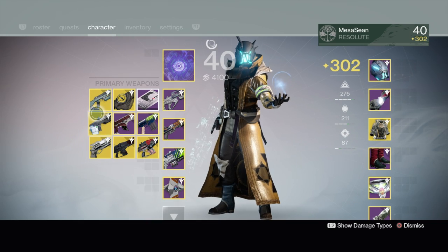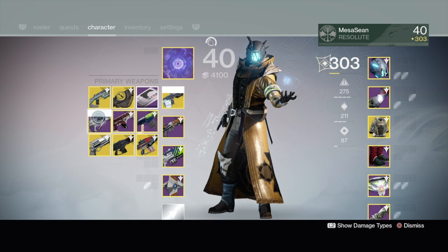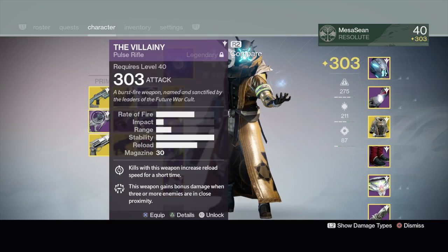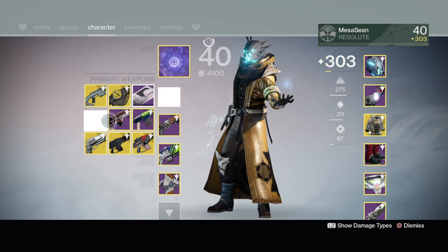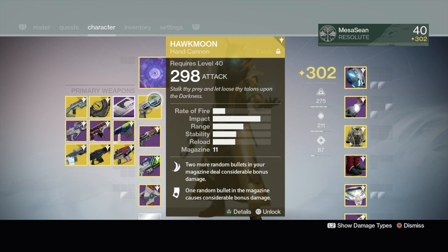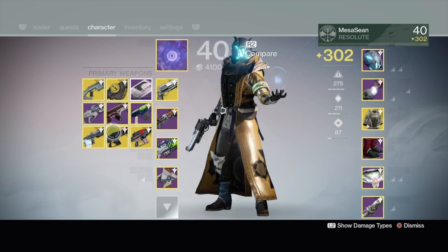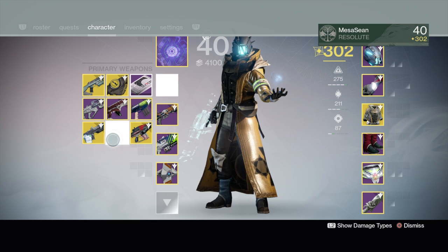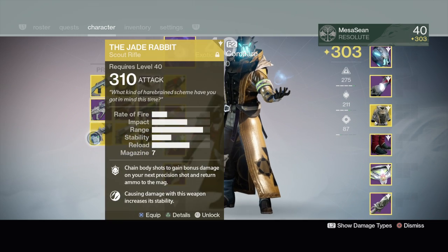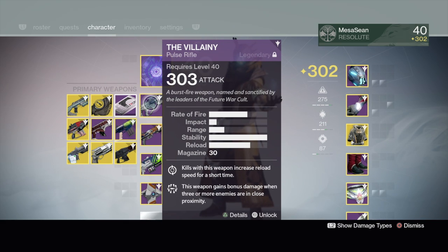Here's where it gets tricky: if I go with my favorite weapon, The Villainy, I drop down to 302 light. Is that gonna make a big difference versus 303? I don't know, we'll find out. I want to use my pulse rifle, Jade Rabbit — I have a lot of luck with that. I want to use Hawk Moon but that's only 298 attack, and Red Death is only 300. My Soros is 310 but lately it's been Villainy or Jade Rabbit. I'm just worried about dropping to 302 light.